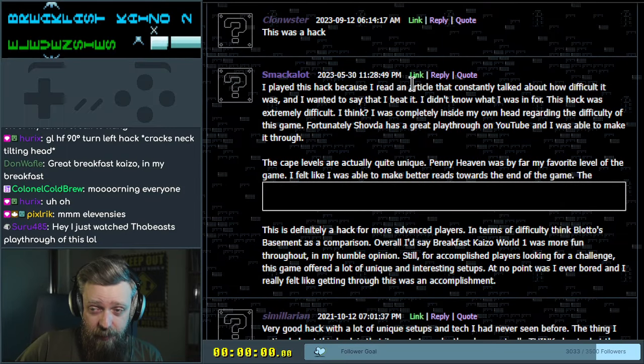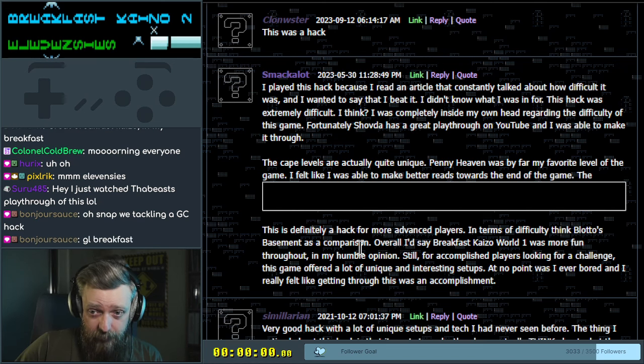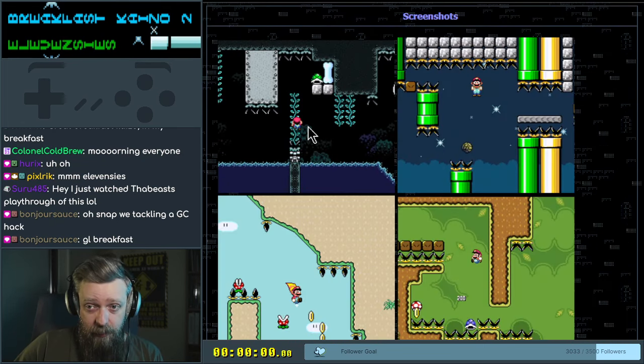Smack-a-lot played it because they read an article that talked about how difficult it was. Wanted to say that they beat it. It was extremely difficult. Cape levels are unique — for advanced players. Alright, and this was a hack, says Klonmuster. This one's a cool cave climbing level.